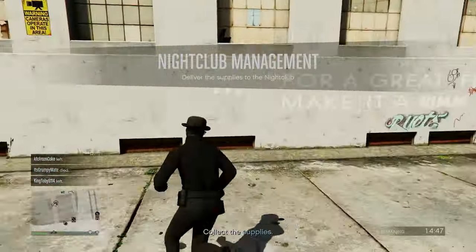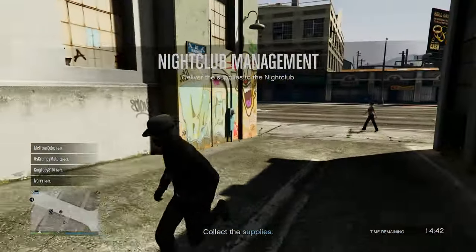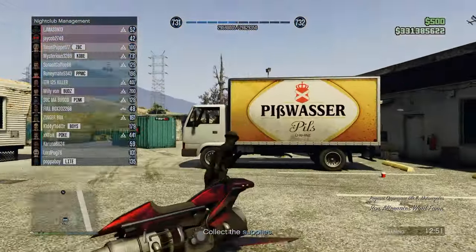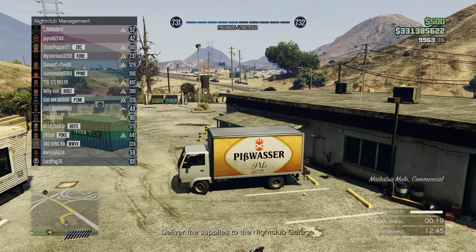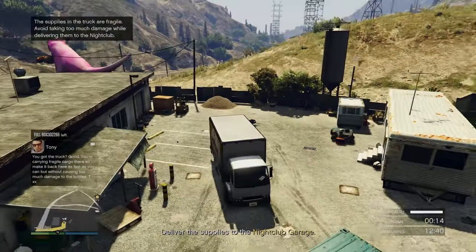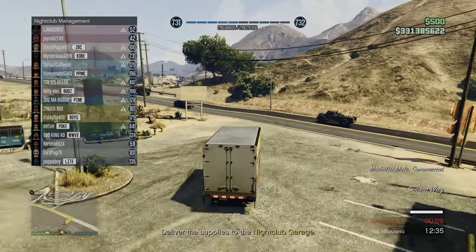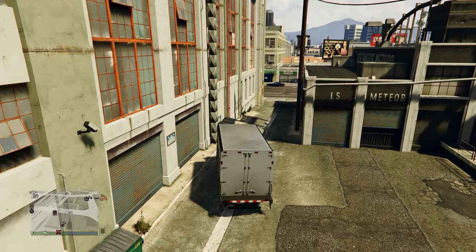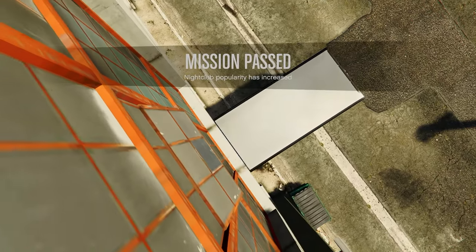When it comes to nightclub management, the first way to populate the nightclub is through management missions. This is not the best technique because it takes some time and most of the missions are boring. To make it worse, you only get one bar every two and a half hours, which is a bit slow if you don't have the time to fill up the nightclub.